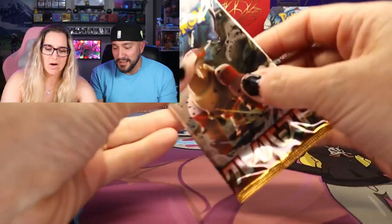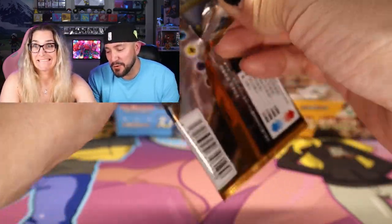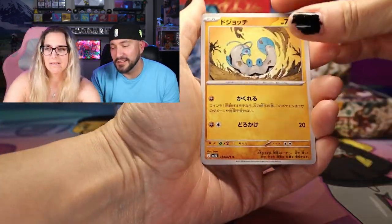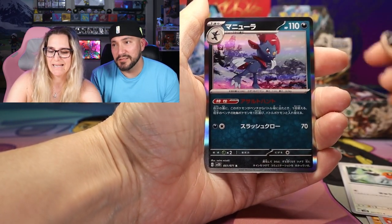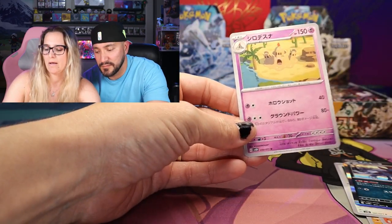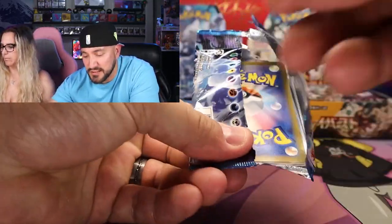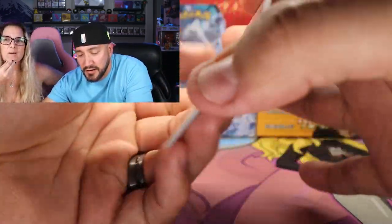All right, everybody, here we go. Starting off with the Clayburst — she's opening Clayburst, I'm opening Snowhazard. I did choose the Clayburst on purpose, but there's some really cool cards in both of these sets that I'm pretty excited to see. Starting off with a holo — Palosan. There's definitely some really good cards coming out in these two sets.